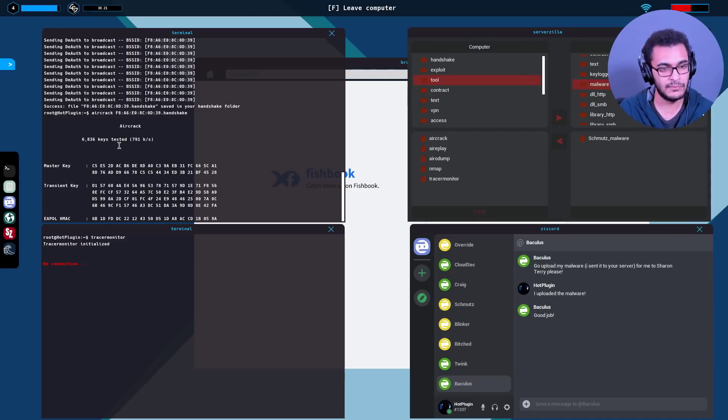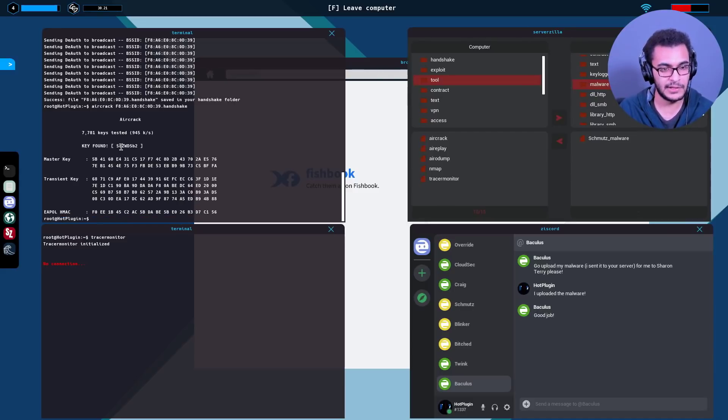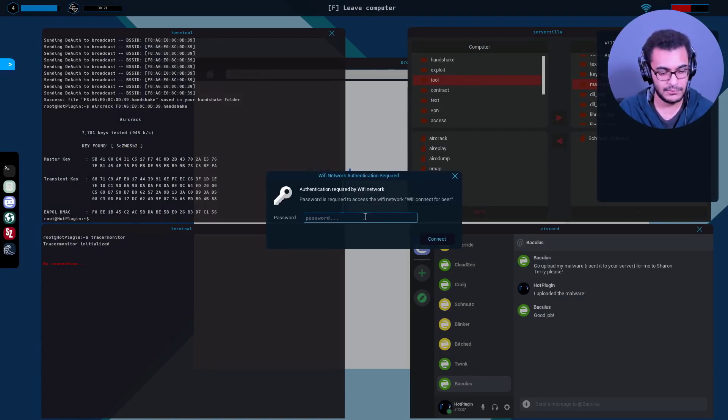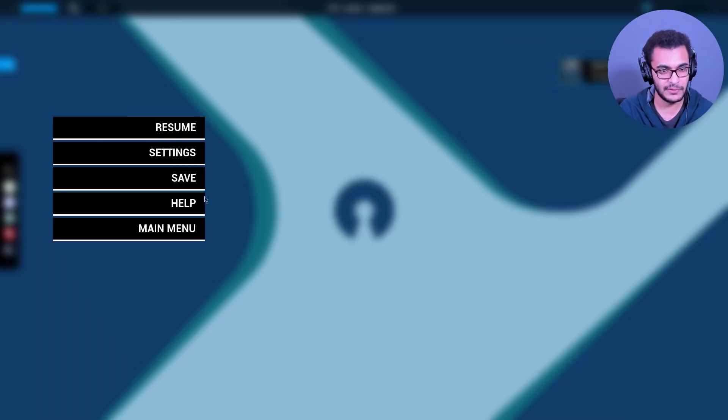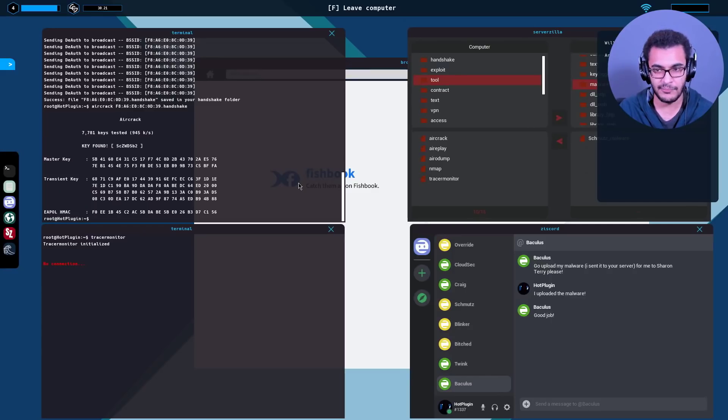'Will Connect For Beer' - there's the Wi-Fi password. These neighbors must be seriously paranoid, changing the password on an hourly basis. Let me save my progress - I don't want to lose it. Let's go take a nap.